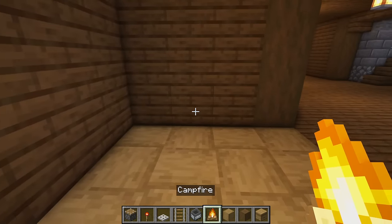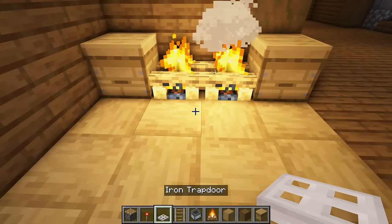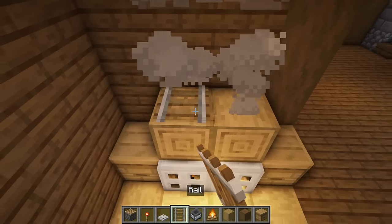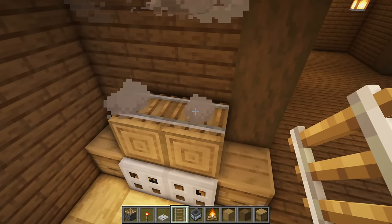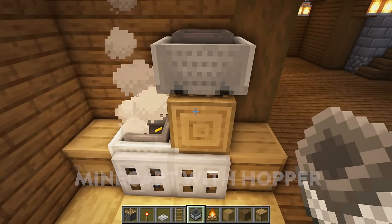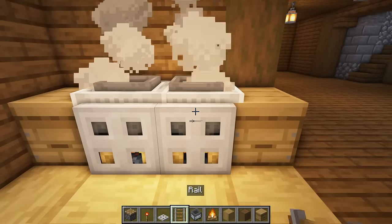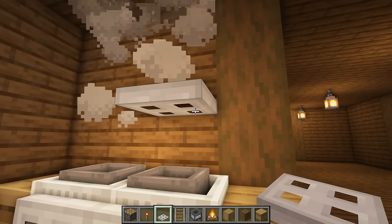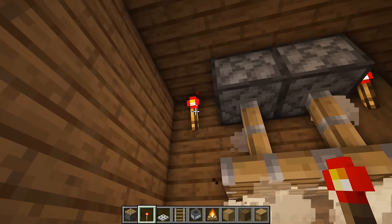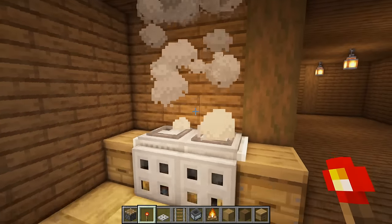Place two campfires like this, then put a beehive on this side and then this side, placing an iron trapdoor here and here on top. Place any two random blocks — it doesn't matter which — then place a rail on top. Place one minecart, break the block underneath, then place the second minecart and break the block underneath. Don't try placing them both together because they just push each other out of the way. Where this block is, go to the bottom part of the block above, place an iron trapdoor on both, then on the block above place pistons and activate them with a redstone torch, then remove all of that. That gives you a nice little cooker from the top that's smoking, making it look like it's being used.